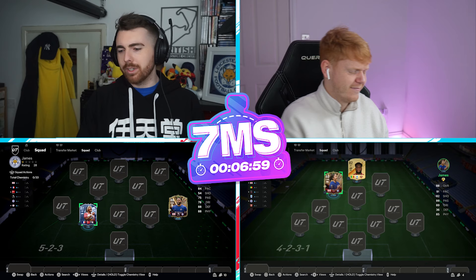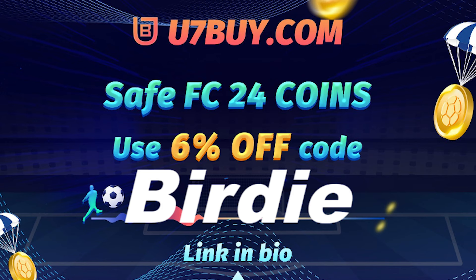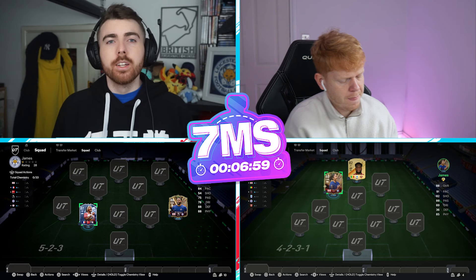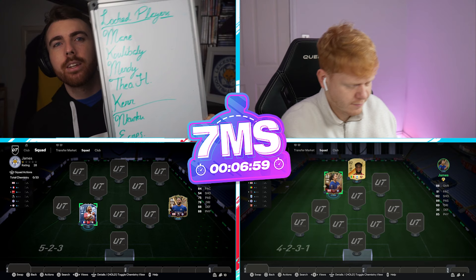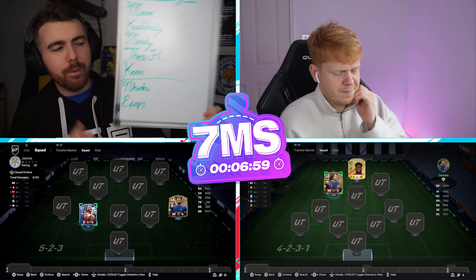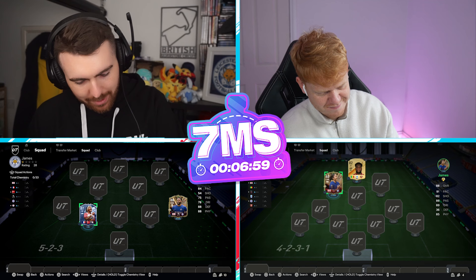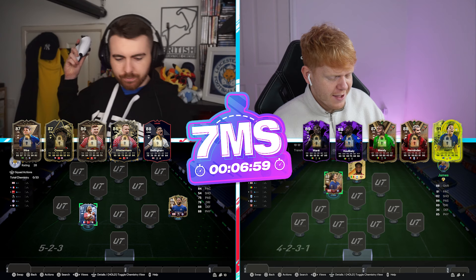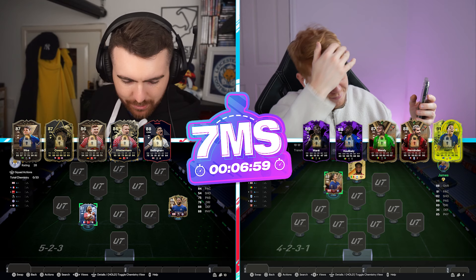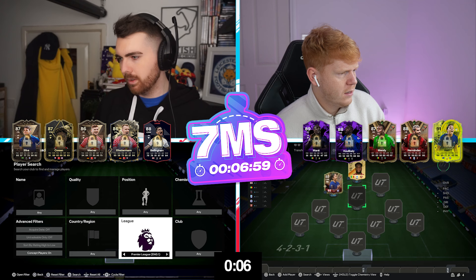We are going to write down some locked players that the other one cannot use in their squad, then we'll get into the building. If you want to pick up some coins to get these kind of cards, go to U7bar and use my code Birdie at checkout — link in the description. So we now have our locked players, and if these are in our opponent's team they are being removed and replaced with a bronze. Let me get a seven minute timer — the rule was no hyperlinks. Are you ready to begin? I am ready mate. In three, two, one, go!